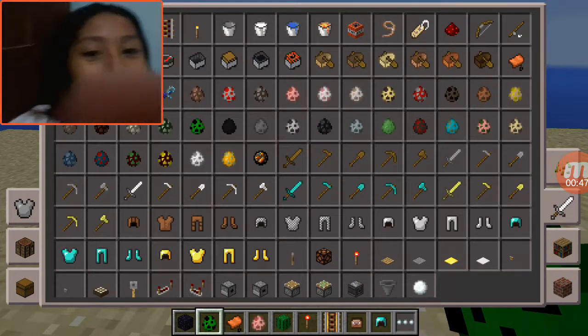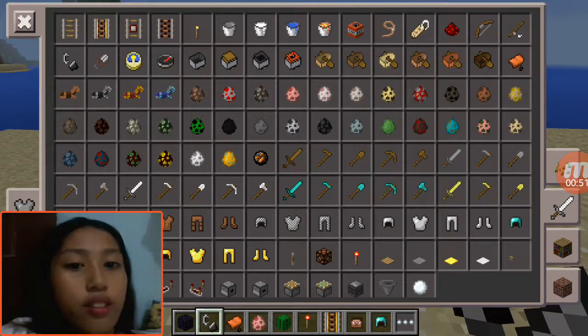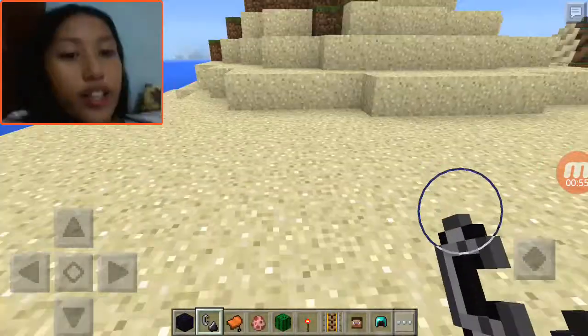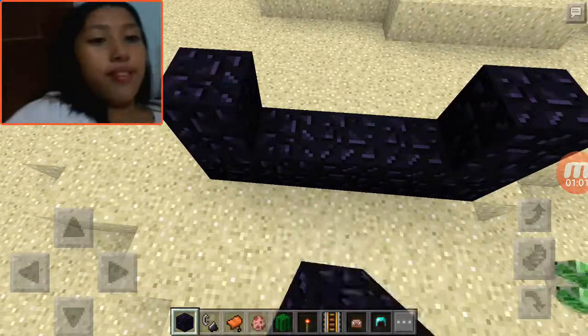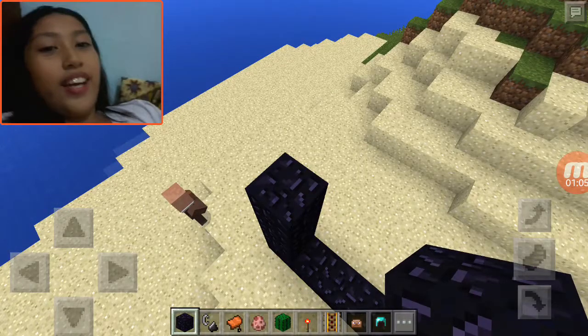So what you need is a portal, obviously, because you can't really get water in the Nether without the Nether. So, making a little portal over here.